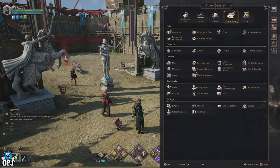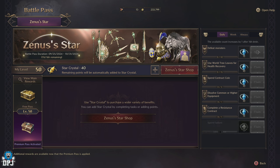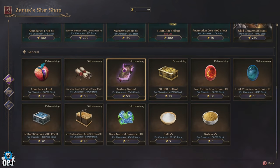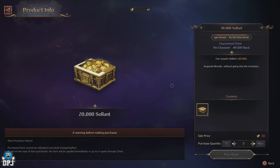Next up we have Star Crystals. Star Crystals are a currency you get from the Battle Pass — whether you paid for it or not, both tracks will reward you Star Crystals. Once you hit level 50 on the Battle Pass, every challenge you then complete rewards you even more. Star Crystals are used within the Xena Star Shop, located within the Battle Pass menu, where you can purchase very useful things like Solent, Trait Stones, and more.